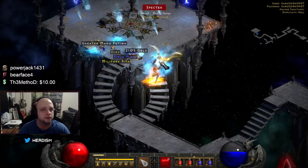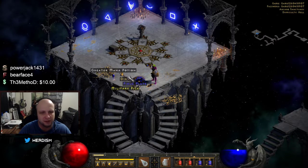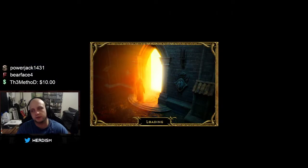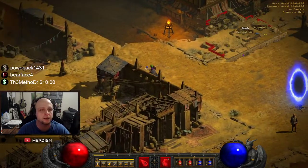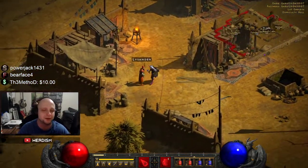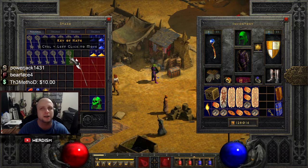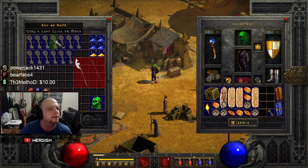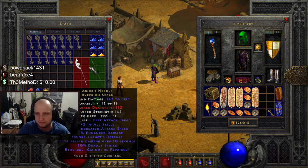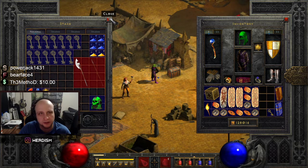Oh, he dropped the Diggler — how fitting! I have found like one unique ring off of him. Item-wise it's usually junk, but the keys you want to farm. I used like 20 keys to do Uber runs with my friends, and in the past week I've been doing a lot of Arcane runs. Not much luck as far as runes — it sort of sucks — but as you can see here, all these were acquired and we did like another four runs, so I had like over 25 keys.